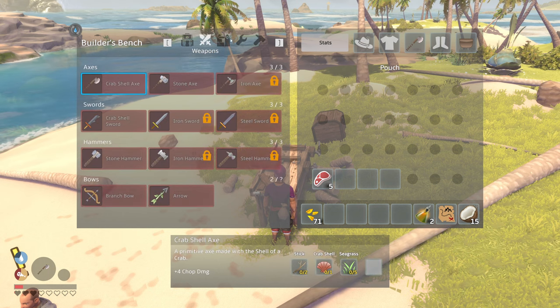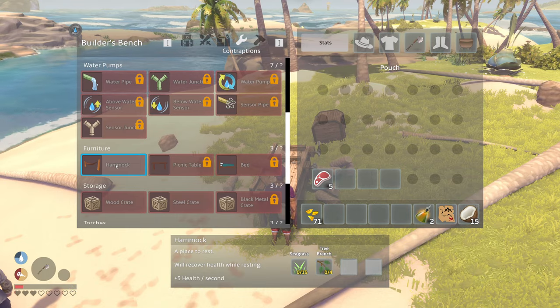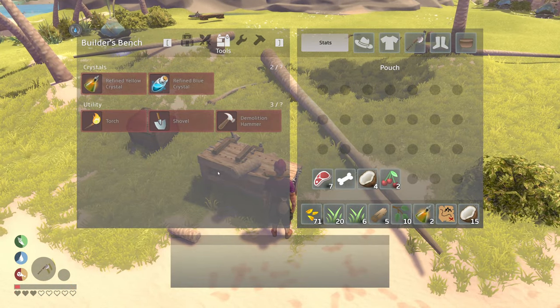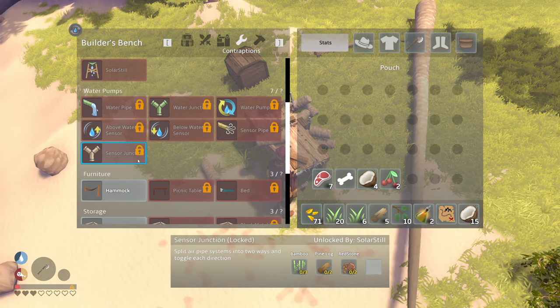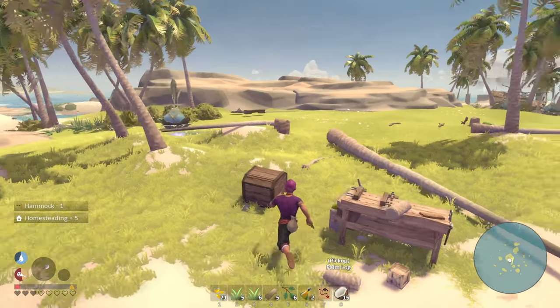What did I need for this hammock again? We need seagrass and tree branches. Things do start to despawn — oh no, they're all just on the other side, nothing's despawned just yet at least. Let's build a hammock here — oh it went on the ground, that's okay.